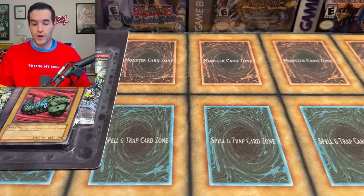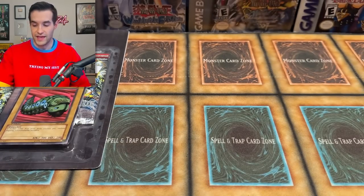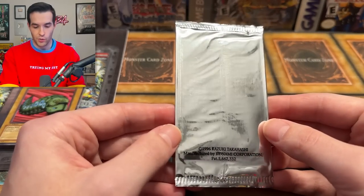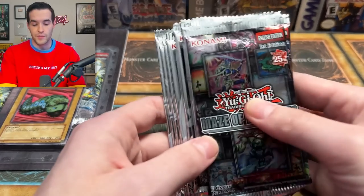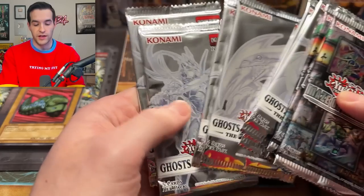And that's not all. We also have a regular Metal Raiders pack for the Petite Moth — hopefully we can pull that. And then it wouldn't be all my favorite cards without a McDonald's Pack 1. Can we pull that Millennium Shield? That would be a pretty crazy pull. We also have Maze of Memories to get that Gate Guardian, Ghost from the Past 2 for some of those Ghost Raiders I really love, and then Ghost from the Past 1 to get that Dark Magician, which would be pretty awesome.